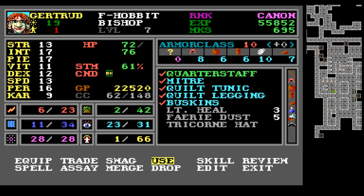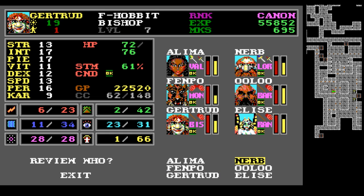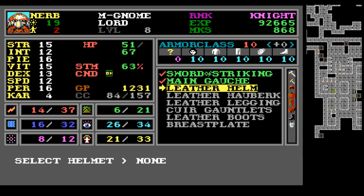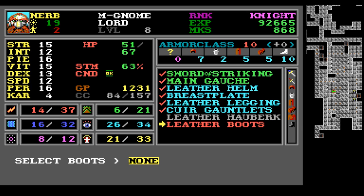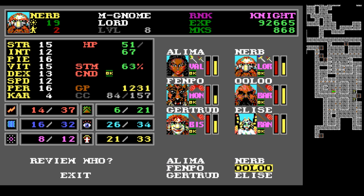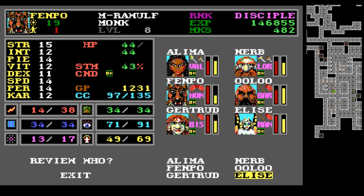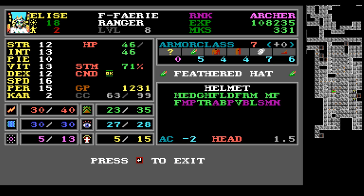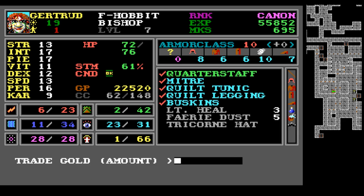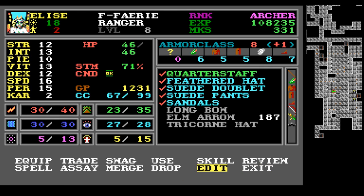Tricorn hat — I'm not sure what I'm going to do with that just yet. Nurb, yeah, because Alima has the chainmail right now, so we might as well go ahead and upgrade Nurb a little bit. Who could use the tricorn? Maybe Elise? Let's take a look — feathered hat is AC minus two as well, so it's really just a matter of taste. Feathered hat's usable by a few more people, but we'll keep the tricorn and give it to Elise for style points.